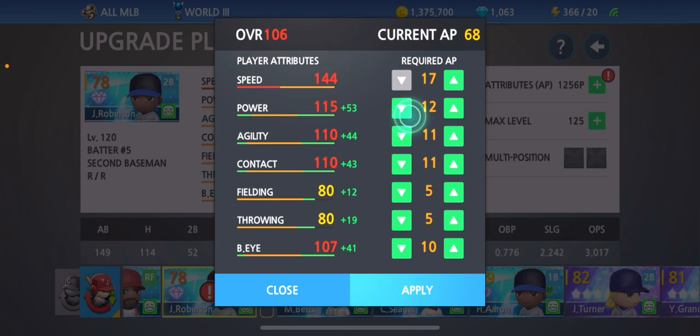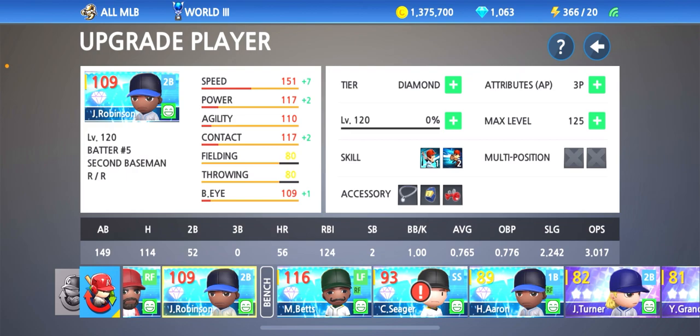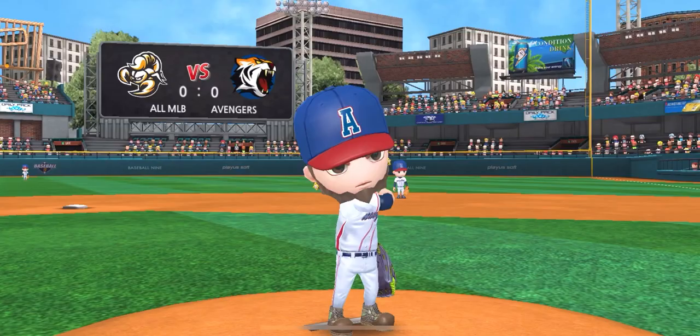Here's what we're looking at — once we apply these points, he's sitting at 151 speed, 117 power, 117 contact, and 109 batter's eye. I can't wait to see how he does in the game. I'm also already noticing something new in the update — at the bottom right of the screen it shows the stadium name and your next three games that you're going up against, right next to the ready button. That's kind of new, guys.